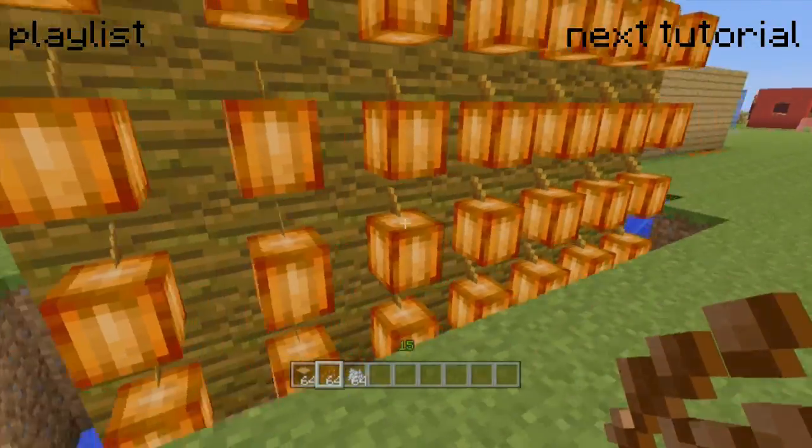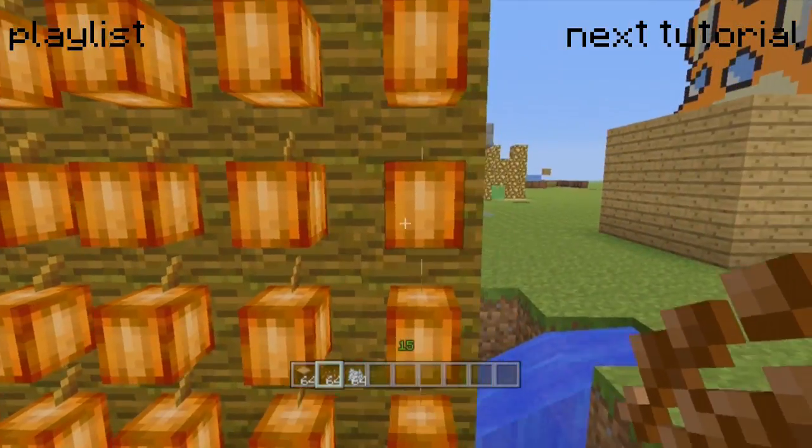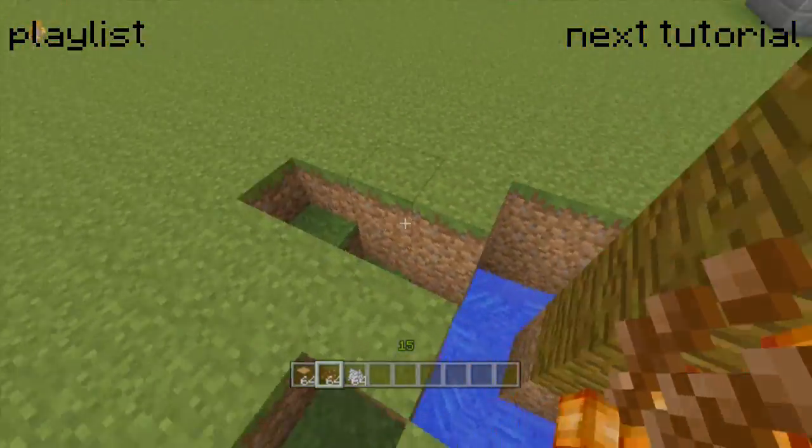Here's what it looks like when it's fully loaded and in action. Just cover the thing in cocoa beans, then slowly punch them off — it's really simple. They'll go flying into this little water channel down here, and then you can pick them all up over here.